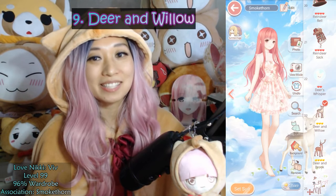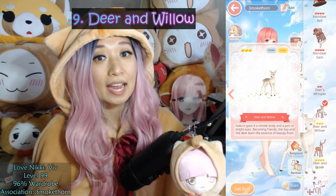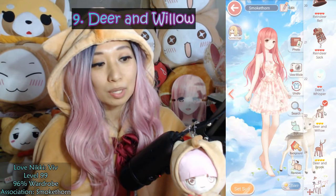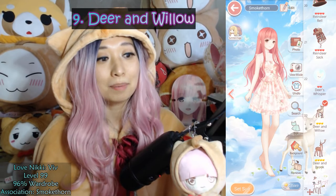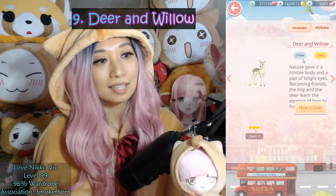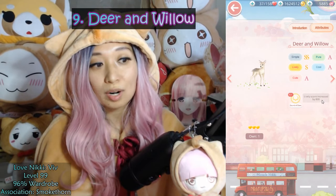At number 9, we have Deer and Willow from FUSU's first Dreamweaver. Pull in the gacha, and this would cost around 900 diamonds. This is a sole item, top scoring in 80 chapters, 8 commission requests, and 3 stylist arena. Interestingly, the Deer and Willow evolves into the Deer and Brook, which is a 4-star item, and further evolves into the Deer and Cliff, a 6-star item. But it is the 3-star Deer and Willow that overpowers the other two. It has double S in Simple, S in Lively, A in Cute, Pure, and Cool, and it boosts the Lively score by 800 points at max level.